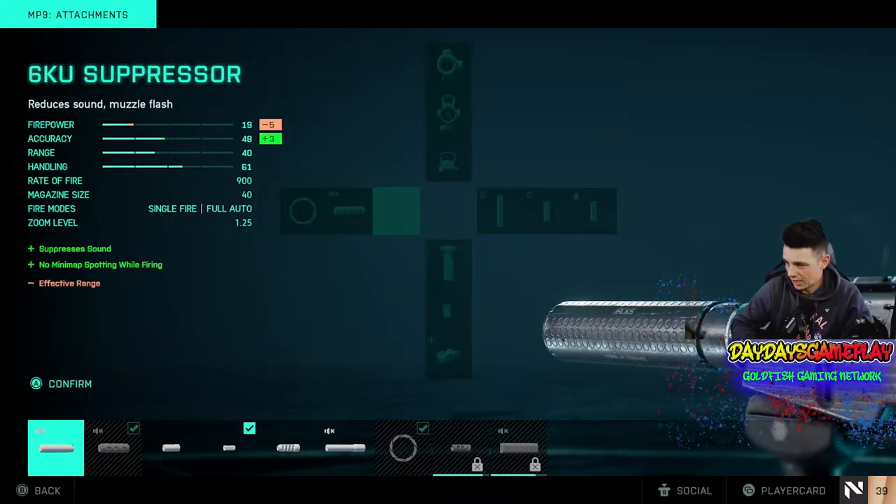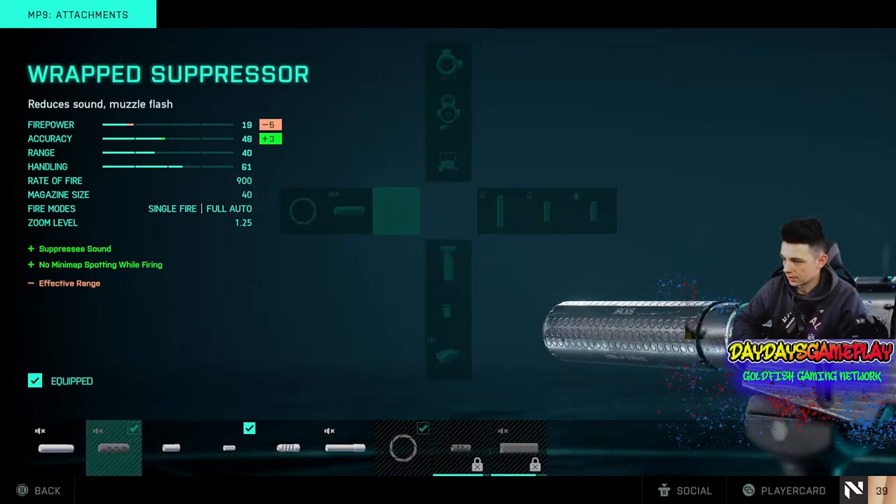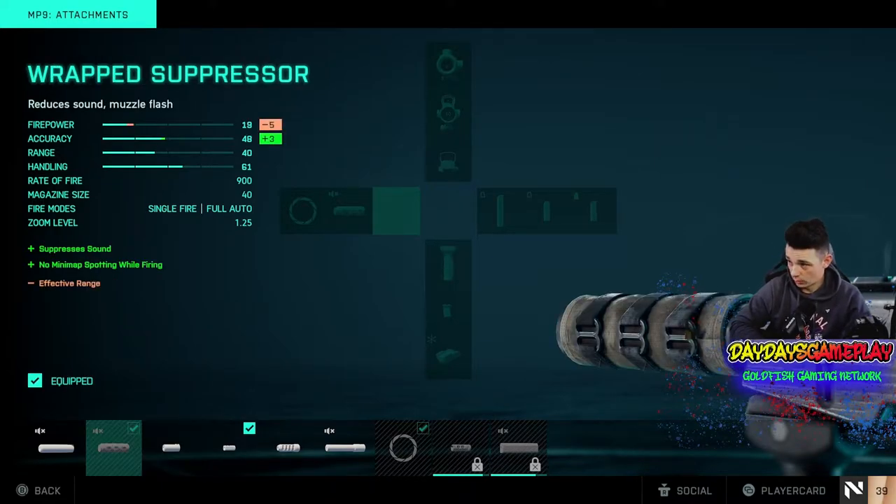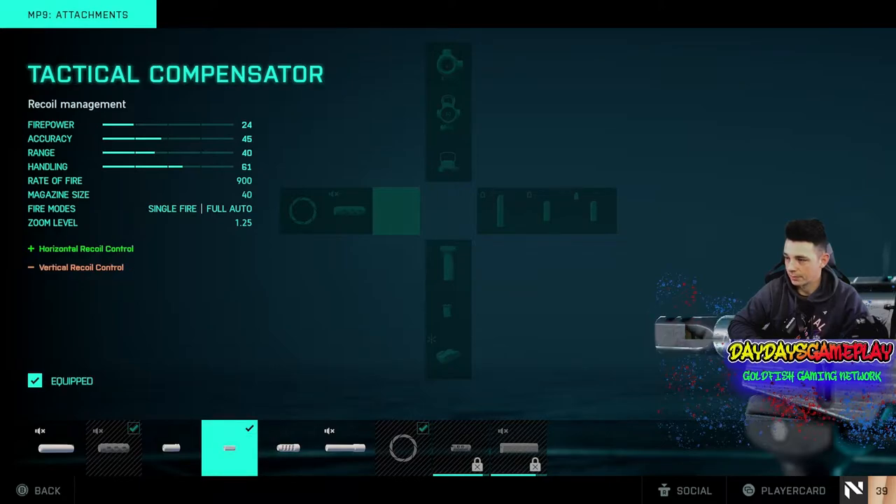I use the tactical compensator, because whenever you use a suppressor in Battlefield it really does hinder the weapon a lot. I'm hoping they fix that in a future update. But when I do use a suppressor, it's the warp suppressor — I think this one is like maybe 60 to 80 kills. I can't remember exactly how many kills it took to unlock this one, but this is my favorite suppressor, and then using the tactical compensator.